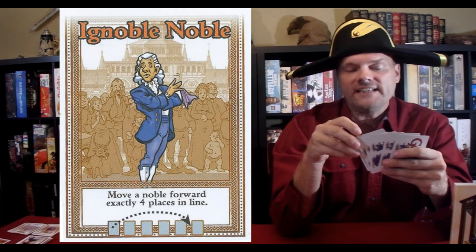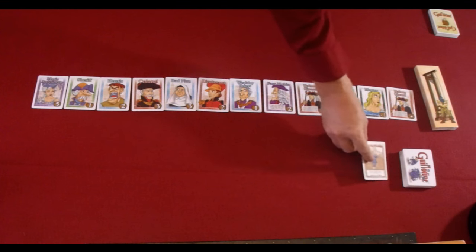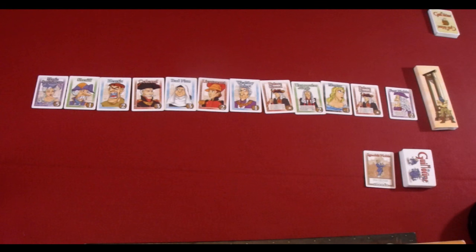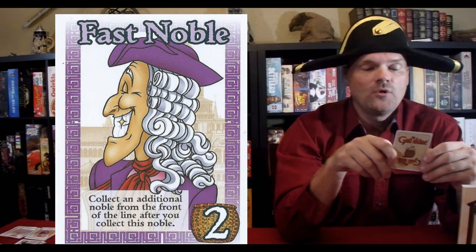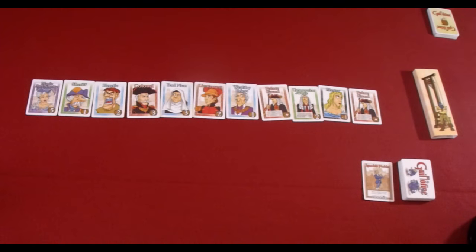The person chosen to go first is done randomly, at which point that person will look through their action cards and choose one to play. I am going to choose the Ignoble Noble, which states that I can move a noble forward exactly four places in line. The strategy aspect of this is that I can find a better card farther down the line and move it to the front, allowing me to get the better card and the better score while leaving worse cards for the next player. The noble I selected at the front of the line is the Fast Noble, which states that I can collect an additional noble from the front of the line after I collect this noble — so I am now able to draw the next card first in line, adding even more score to my play.